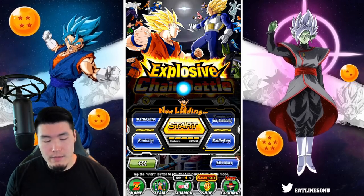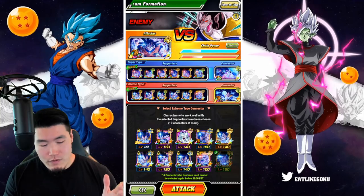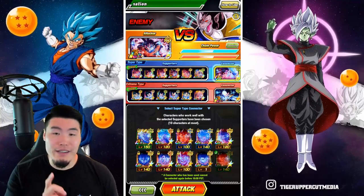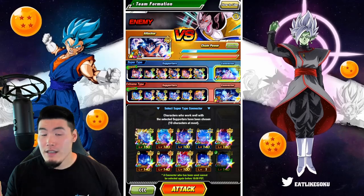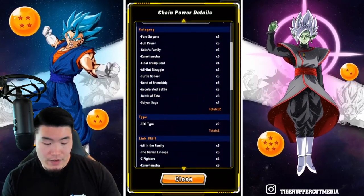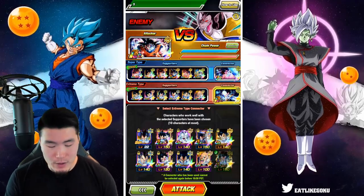I found a pretty decent setup — nothing close to what the high score guys have, but it should yield some decent results. For our super side, we have mostly Kaioken Gokus along with a LR Goku and Gohan. I don't have the new LR Kaioken Goku, so I'm using the tech Kaioken Goku instead. For the extreme side, we have mostly Vegetas, a Nappa, and the LR Giant Ape Vegeta. For the connector, we have 52, 2, and 35 for the super side, and 62, 1, and 26 for the extreme side.